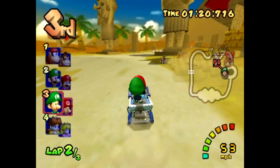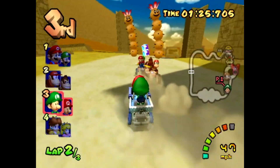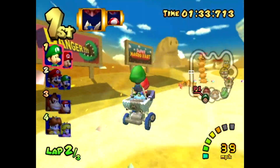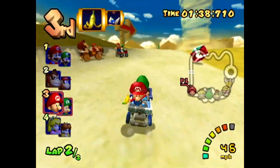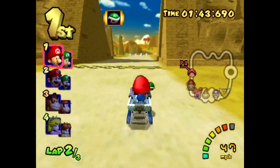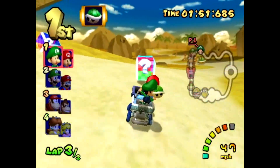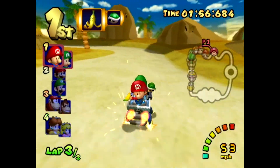Keep drifting, doing pretty good. Going through the sand dunes makes you a bit slower but you can get an item. The tornado hit — all right, we're fine. We're pulling out the lead now into the third lap. Throw that backwards, get another item. Why is there a Bowser shell just chilling in the middle of the road?